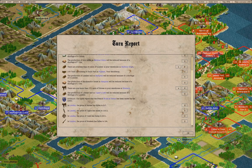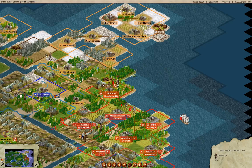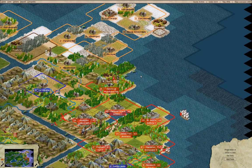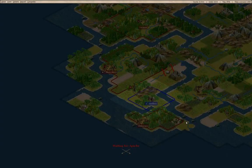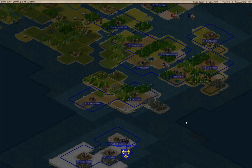We are building a road there, going up here to plow that, and we'll fortify that unit. Over here we don't have anything else we can do.